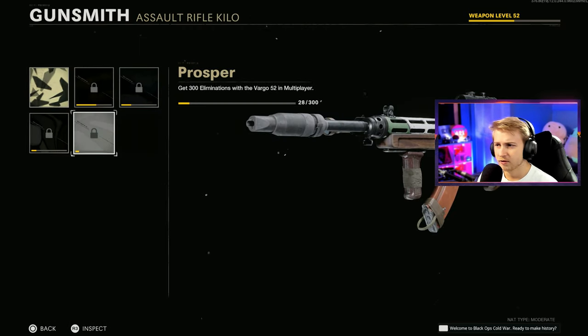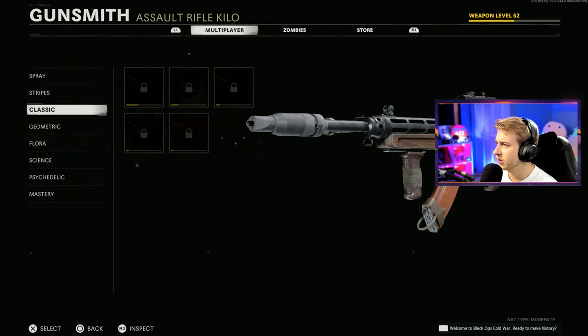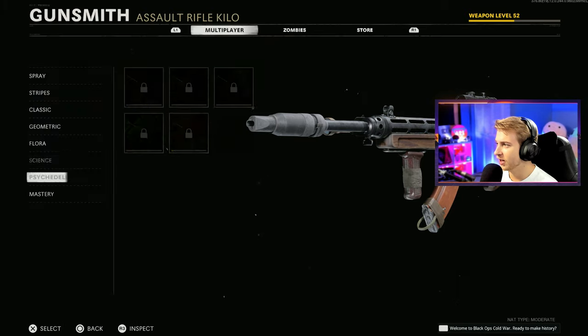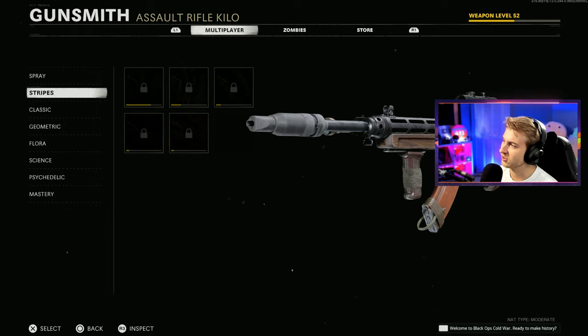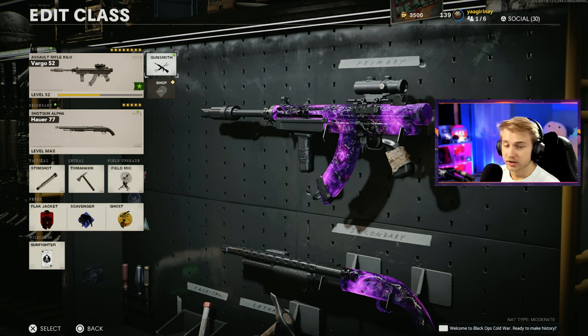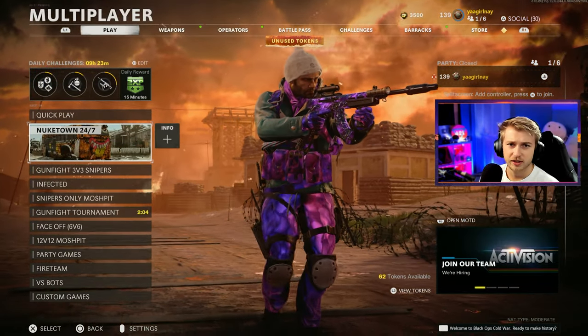As for our camos, I have like nothing done for this thing. I have barely any kills with it, so we have to get literally everything. It's going to be a long day of grinding, but a welcome one. It's a nice change of pace from the launcher. I'm going to throw on Dark Aether so it at least looks nice. And yeah, let's waste no time, hop into some Nuketown and try to get this thing done.